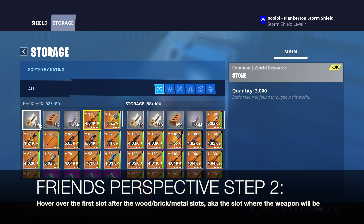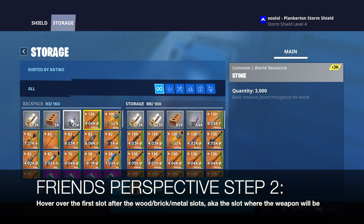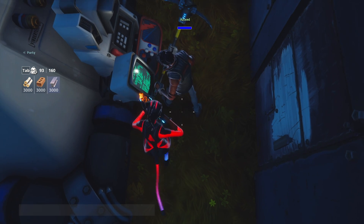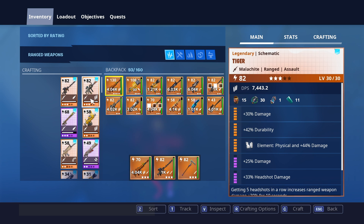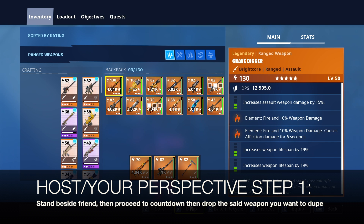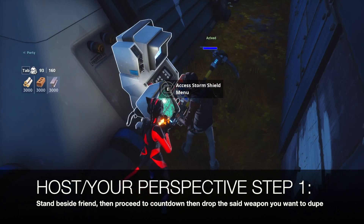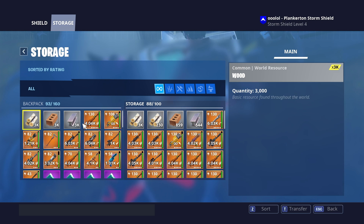Have your friend hover over the fourth slot, which is the slot right after metal, as you can see here. Then make sure after your friend has been hovering over that slot, you're standing right beside him. Go over to the weapon you want to dupe and hit drop. The weapon is going to drop — make sure he has auto-pickup enabled. He must have auto-pickup so it automatically picks up into his inventory.